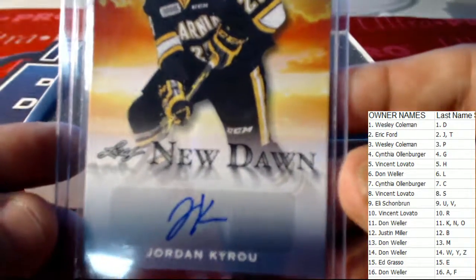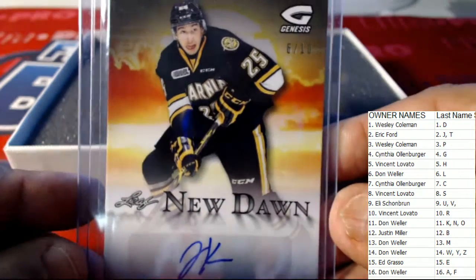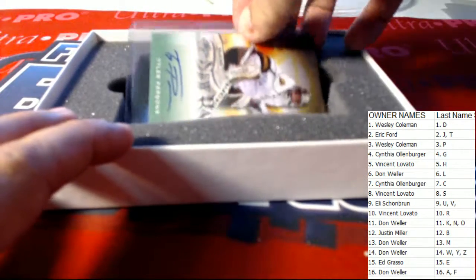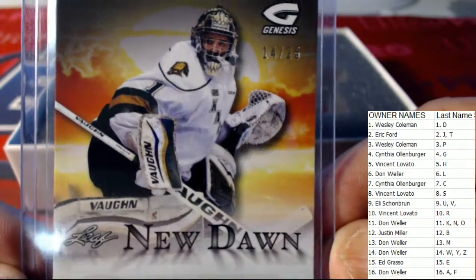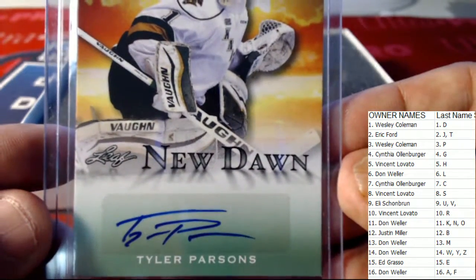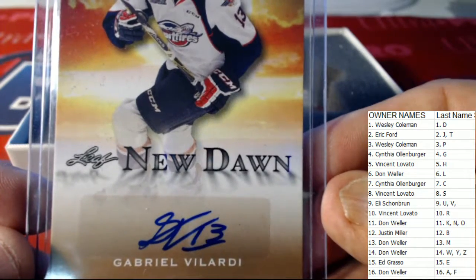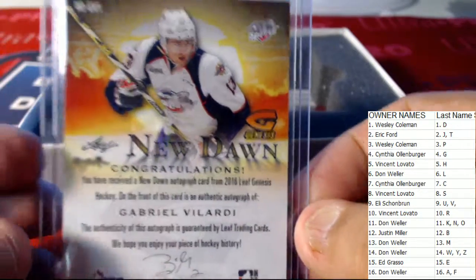Next up we have a Jordan Cairo, letter K — Don again, that one will be coming out to you. That one is numbered six of ten. Next up we have Tyler Parsons, number 225, letter P — Wesley, this one will be coming out to you. Gabriel Velardi, letter V — Eli on the combo. That one is not numbered.